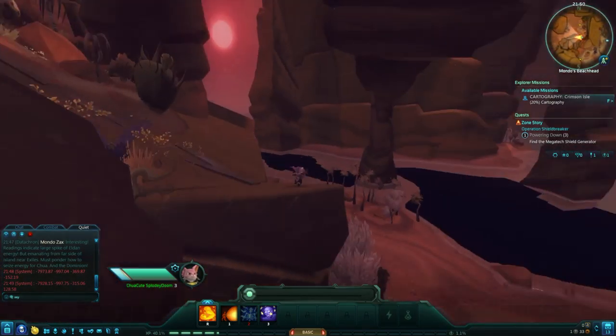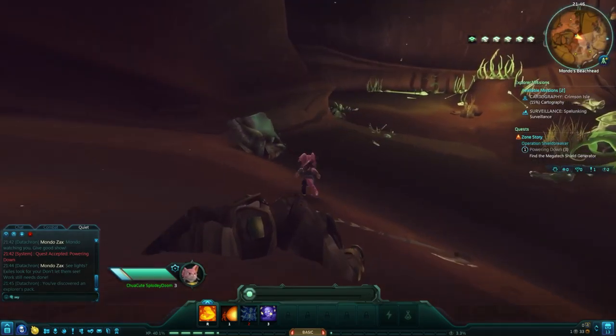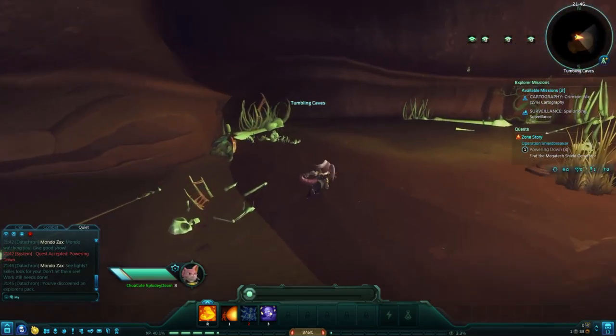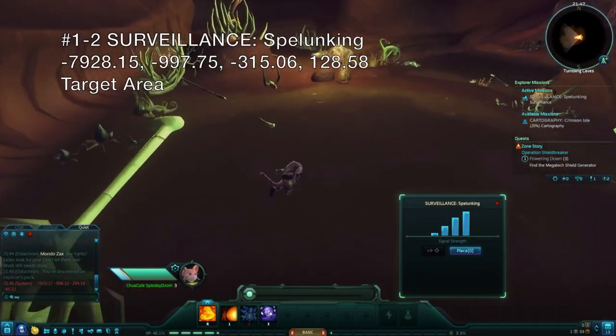The beach will dead end just beyond the path to the generator, but there's a hidden cave set into the cliffs here. Enter the tumbling caves and move carefully around the left side until you find a spot with full signal strength. Once it's lined up, use the place command to spawn a core drill sensor and complete the mission.